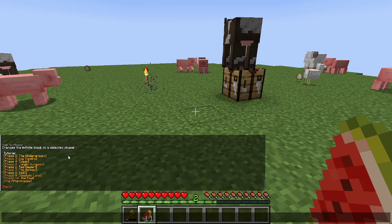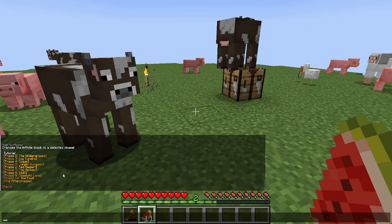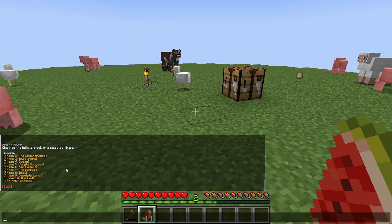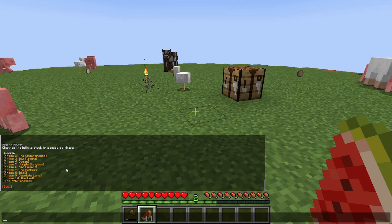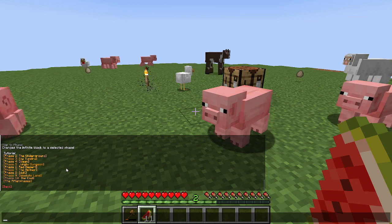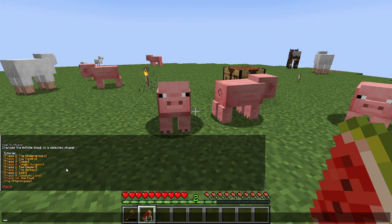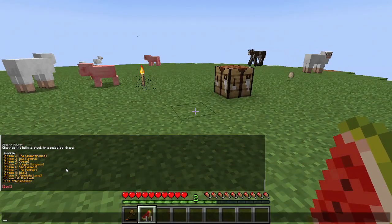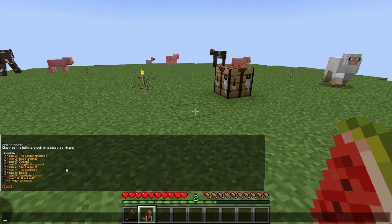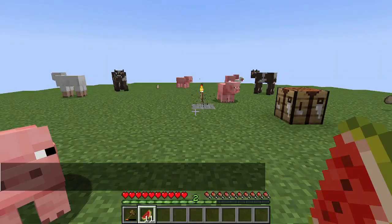It doesn't even have a planes phase — it just goes right to the underground phase. These are all the phases, and I don't know if it will automatically go to the next phase afterwards. Online it says it's between 700 and 900 blocks for each phase. I'll keep a note of how many blocks we've broken, and if it doesn't automatically go to the next phase I'll just do this manually and move to the next one.